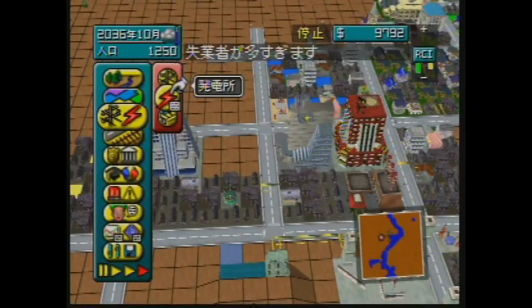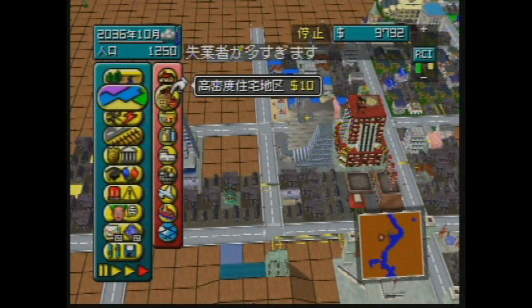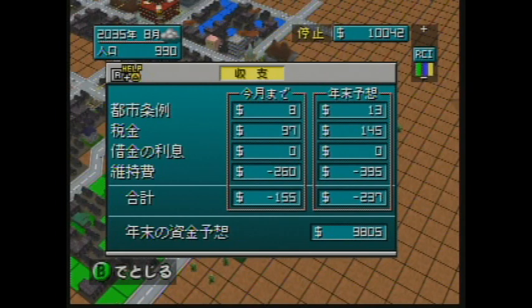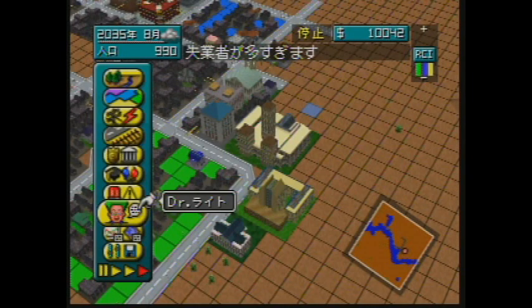If you've played SimCity before or have a basic understanding of shapes, you can figure out the menu — for example, this is power, electrical lines, houses, more urban development, commerce, etc. At the same time, the information menus are not terribly good. If I open up the budget I can't really tell what any of these parameters are, but I can tell that we're losing a lot of money. It's very hard to play a game in a non-native language, so our city has turned into a bit of a dump.